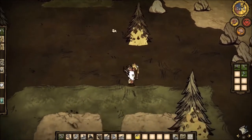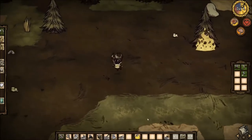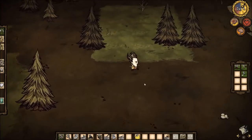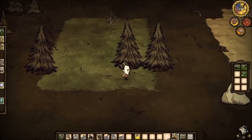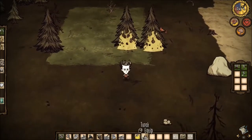I think the character's name is Wilson. Now what you really want to do is try to find a forest and then light that on fire, and that will give you roughly enough charcoal to do whatever you wanted to or needed with.